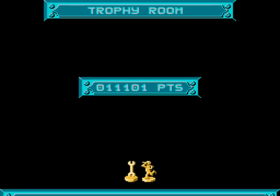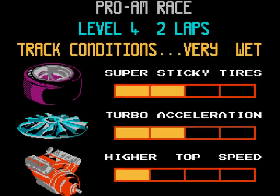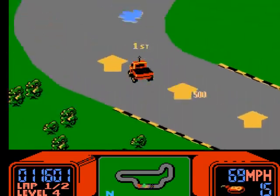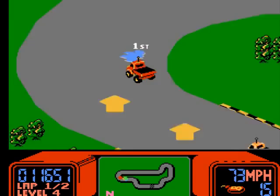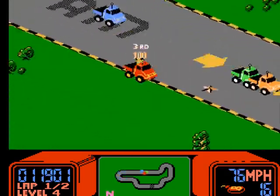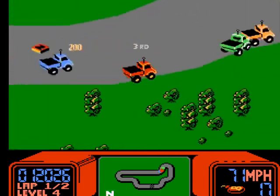You'll notice there's an N at the bottom of the screen. You collect letters on the track. When you get enough letters to spell out Nintendo, you get a new car design. I just got a different weapon which could backfire on me — get it? Backfire? It comes out of my backside.